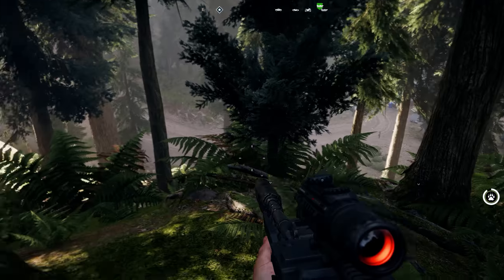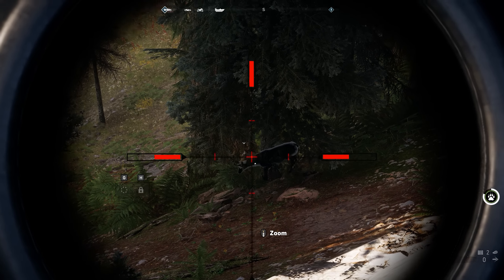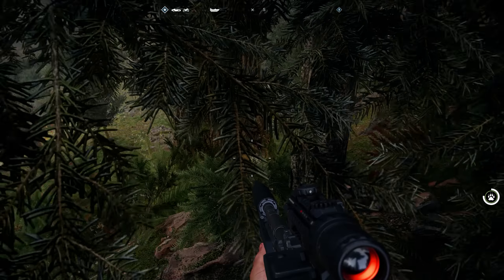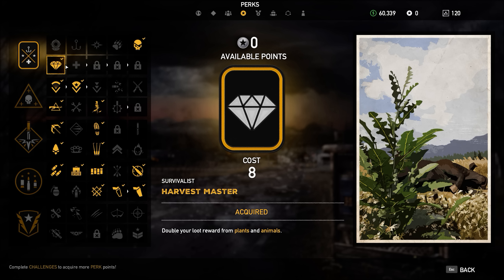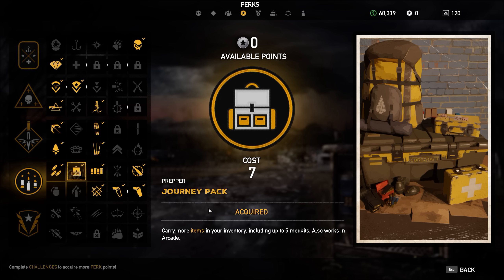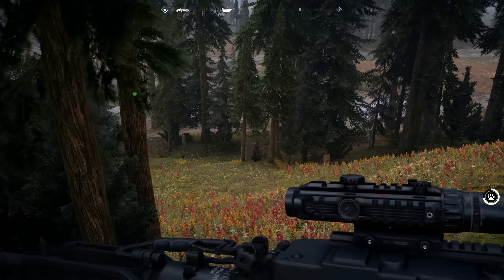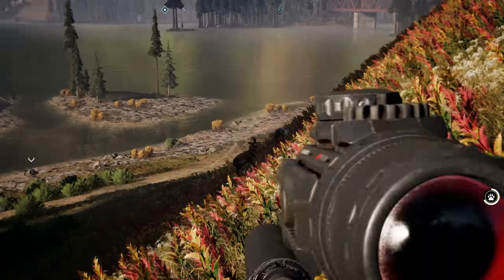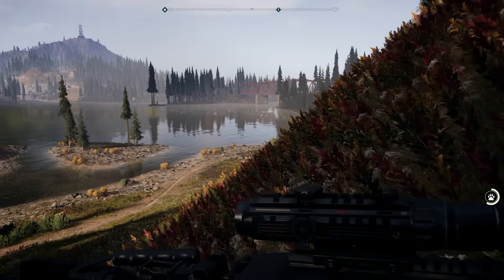These creatures only need a double tap. What you would like to focus on with the perks is you want to have the Harvest Master, but first you want to have the Journey Pack. If you have seven points, you want to carry more items, because you want to carry a lot of skins. Later on I would suggest you pick Harvest Master to get a lot of skins. Stay near that Selling Post because you can then very quickly sell the skins — which is what you want.